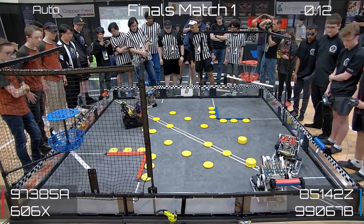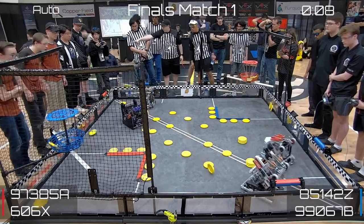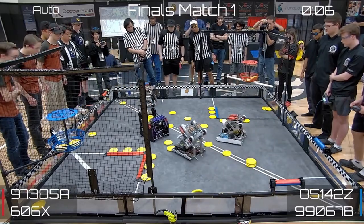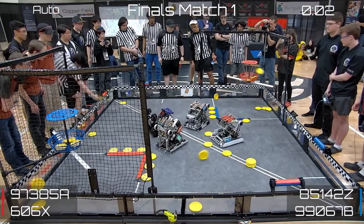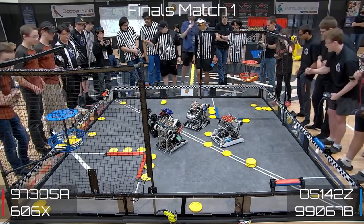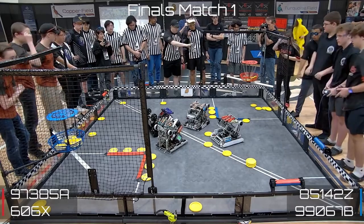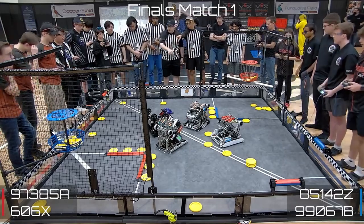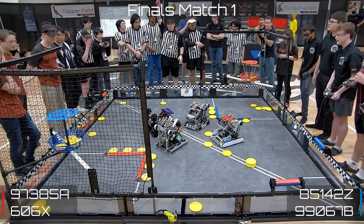Quick Roller by 99067B for the Blue Alliance. 606X with the Red Roller and three discs up high. One disc up high for Blue. 973858 got the Red Roller. These Red teams are meeting in the middle — looks like they've been thrown off, of course. One more for the Blue Alliance. So it does look like it's going to be a Blue Auton bonus. I'll let the referees make the determination. Blue wins Auto.